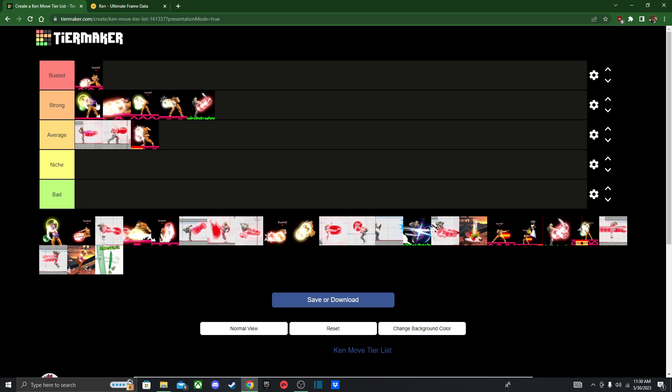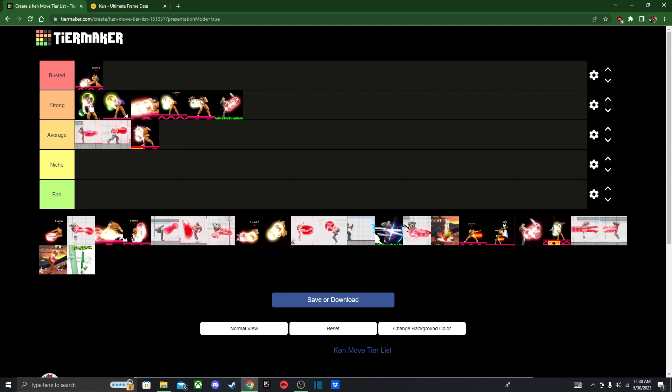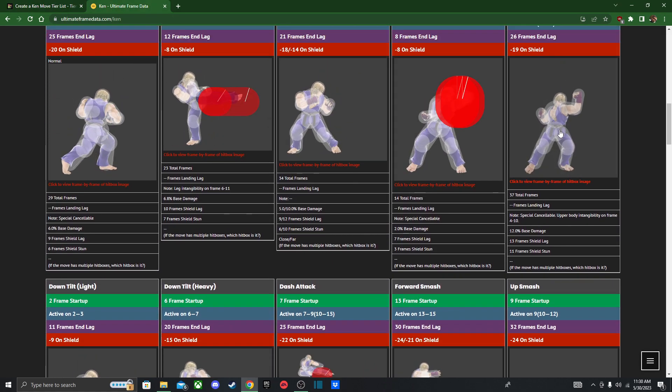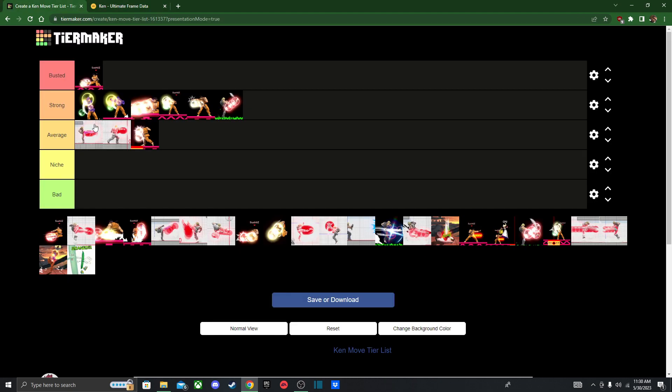Light up tilt — same thing as I mentioned before: down tilt you wanna use for most characters, and for bigger, larger characters use up tilt — or the light variation — so you can deal a lot of damage and have it lead into other stuff. Heavy up tilt I think still has the upper body intangibility, so same thing as I said for Ryu: great for anti-airs and nullifying approaches.